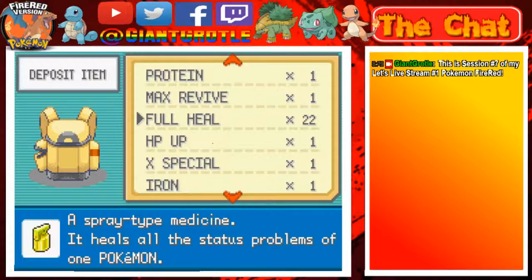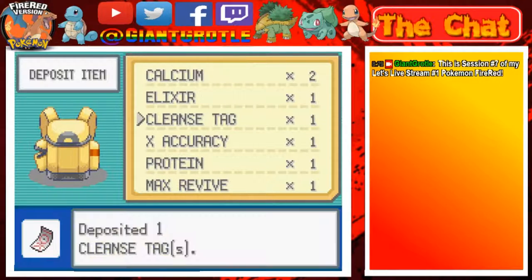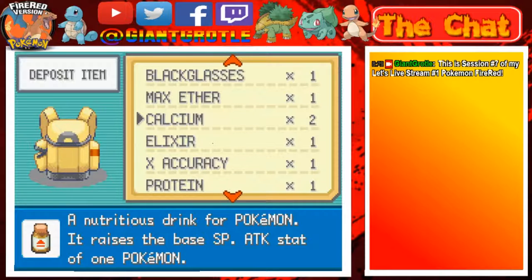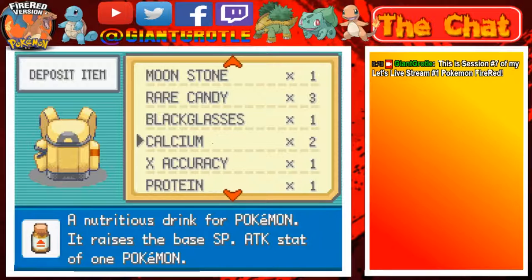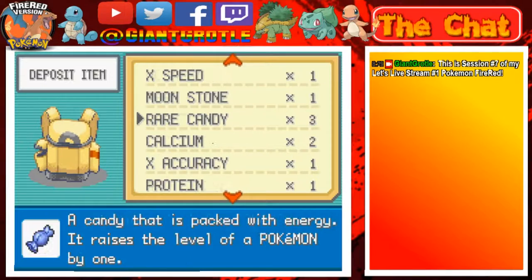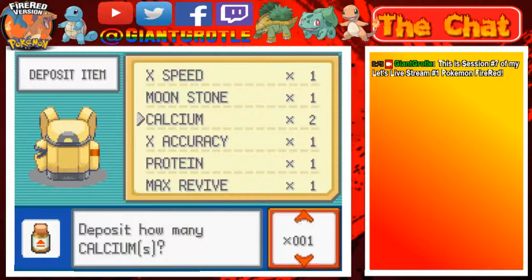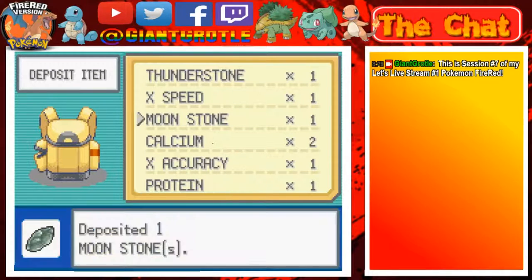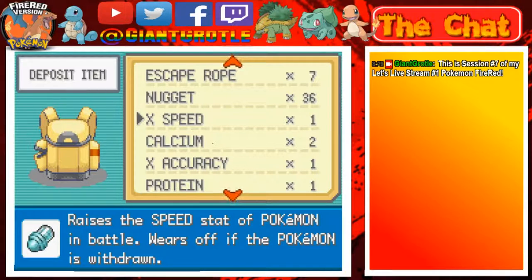I should sell some of these X-items. Cleanse Tag I don't need. Max Ether — there we go. Lemonade, box and glasses, Rare Candy — I'm just gonna put them all in separately one at a time. Calcium, I'll keep Moonstones. Thunderstone — yeah.